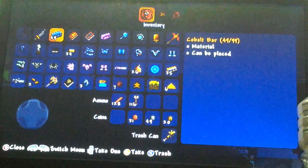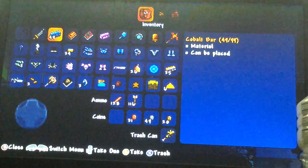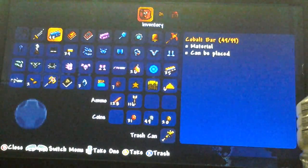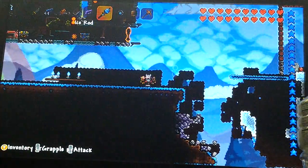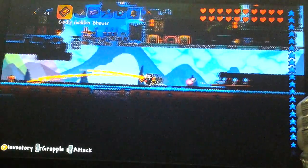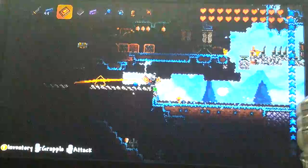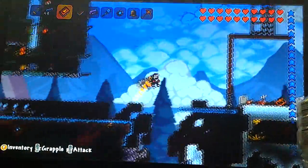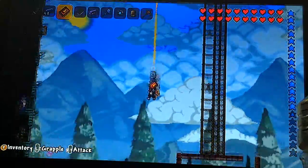It is Brennan and today I will be teaching you how to get cobalt, cobalt ore and cobalt bar. It is very easy to get after you unlock hard mode. You will go down and by unlocking hard mode you beat the Wall of Flesh. And you go down with the Pawn Hammer that he drops 100% of the time the very first time you kill him.